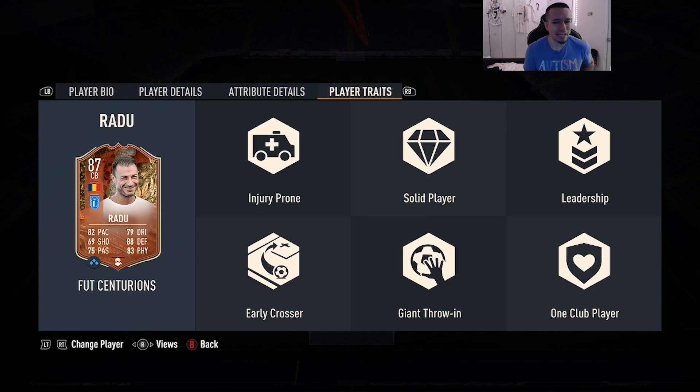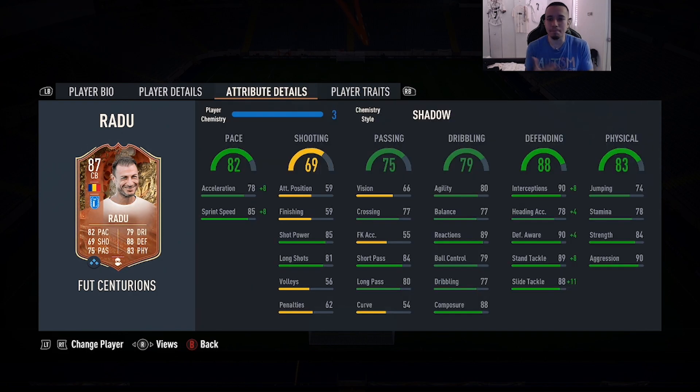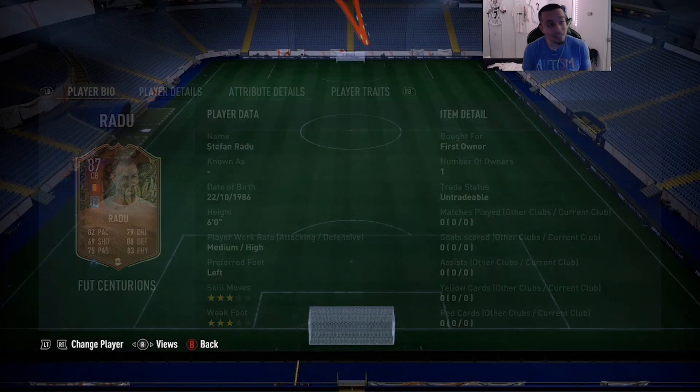He has no traits in-game that transcend into his in-game performance. Looking at his 82 pace with a split of 78 acceleration and 85 sprint speed, we're going to give him the Shadow chemistry style. That split isn't ideal at this stage of the game, but defending is already really high, so with Shadow all the defending stats are basically maxed out. Physicality is good with 84 strength and 90 aggression, acceleration goes up to 86, and sprint speed goes up to 93.